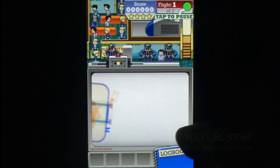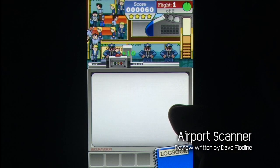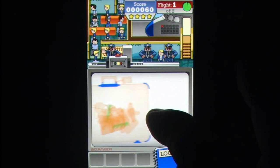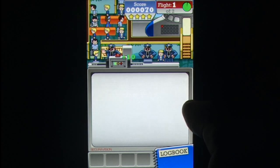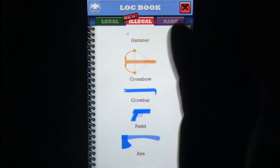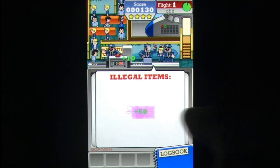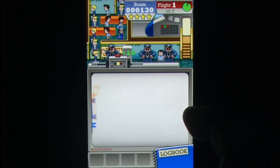Airport security gets a bad rap. With the cost of airfare and the stress of airports, the last thing people want is to wait in a long queue to have their belongings manhandled and their privacy violated. Still, there are those who wish to sneak dangerous things past the X-ray sensors, and now through the fun of your iPhone and Airport Scanner, you can catch these hooligans out and bring them to justice.